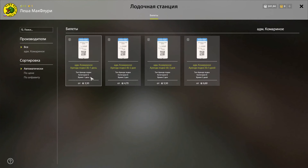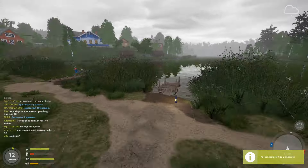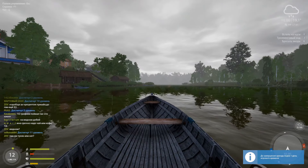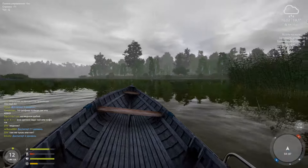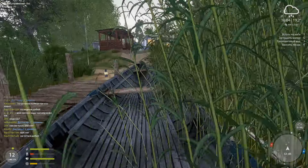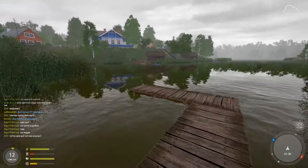Лайфхак ценой в 3,5 монеты: покупаем билет и идём на любимый пирс. Прибегая на точку, где фармятся карасики, садимся в лодку, используя наш билет, и просто отгоняем её куда подальше, чтобы она не мешала комфортно ловить. Это не призыв к действию, а просто одна из вариаций комфортной ловли на любимой точке, если планируете провести не один час в игре. Паркуемся, выходим на берег и отправляемся на пирс ловить карасей на донку.